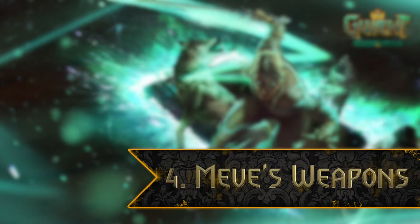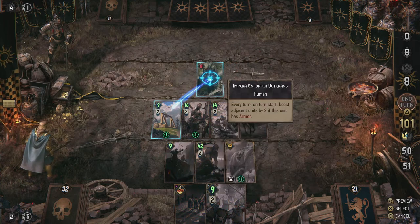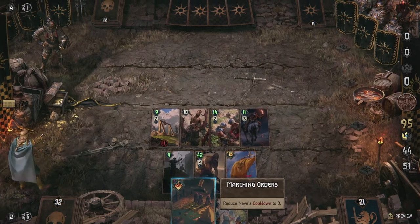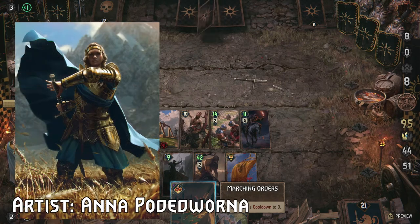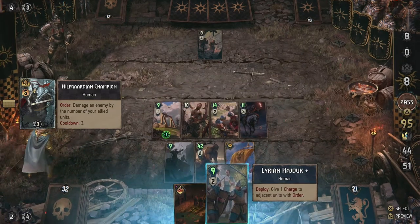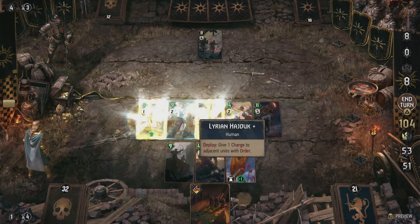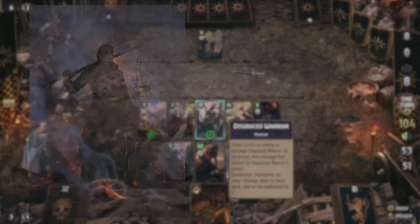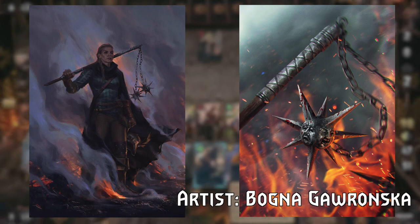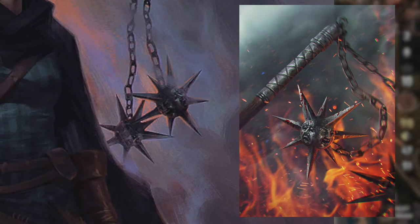But back to Thronebreaker, more specifically its protagonist, Queen Meve of Lyria and Rivia. A charismatic and strong leader for sure, and over the course of the game you can collect different weapons for her, doubling as leader abilities. The first few you come across are nothing particular — a longsword, a warhammer, a broadsword. Pretty basic weaponry. As the game goes on, these become more ornate and unique. But did you know that almost all of Meve's weapons are featured in their own card in Gwent as well? The flail Meve can use is identical to the Bloody Flail card. You can spot the same faces on the flail that Meve carries on her card.